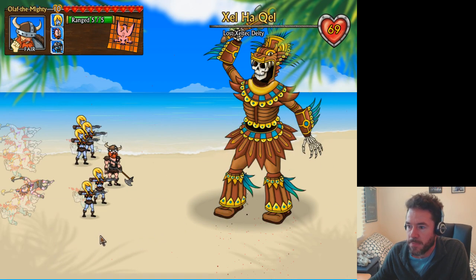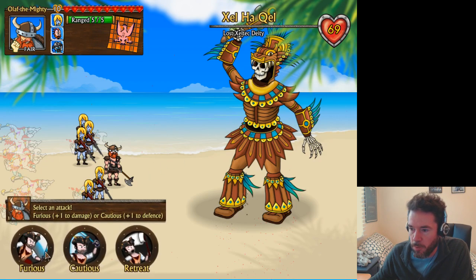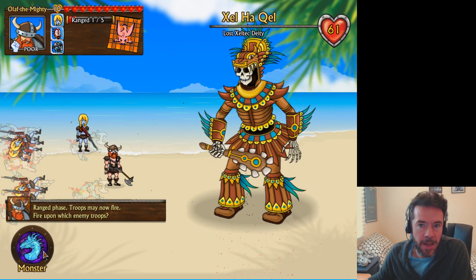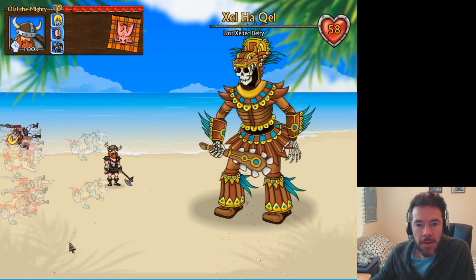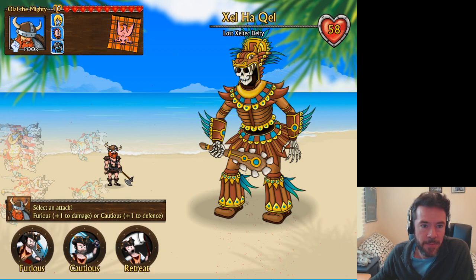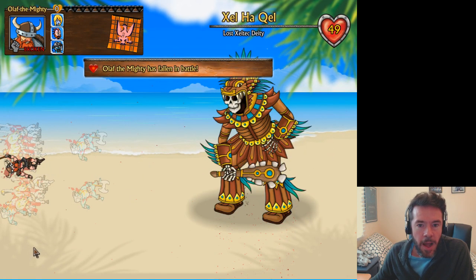I don't think I've made these island deities powerful enough, because we've actually done a significant amount of damage to them — I'll have to boost his health a bit. We're going to send the ranged troops into battle since they're the only ones still alive other than our captain — furious attack. Ranged troops are very weak in melee. One troop left, and now it comes down to Olaf the Mighty versus Zell Harkwell. Captain, furious attack — that's probably going to be the end of us. We've got 10 health up here and he has 58. Battle lost.